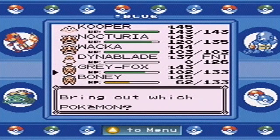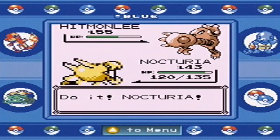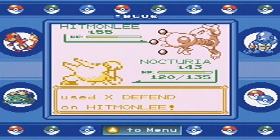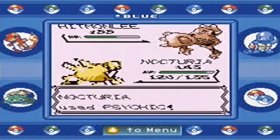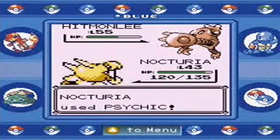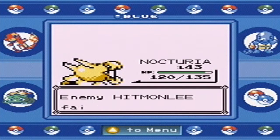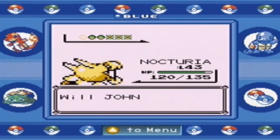So let's send out Nocturia again and launch a Psychic at him. I guarantee it can outspeed while he uses an item. Why are you using X Defend, dude? I'm just going to launch this special attack. We've beaten his Hitmonlee — even though it took me a little bit long because I wanted to get that paralysis off, which in reality I probably should have just waited until the end of the fight.